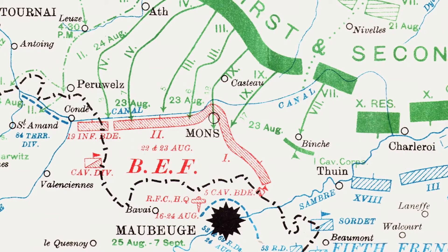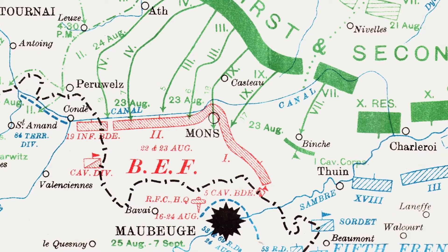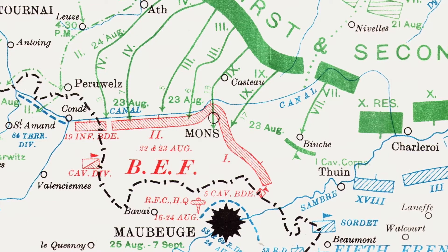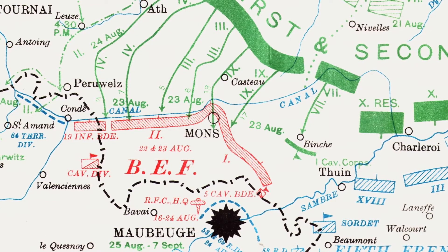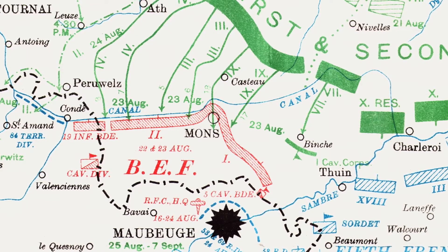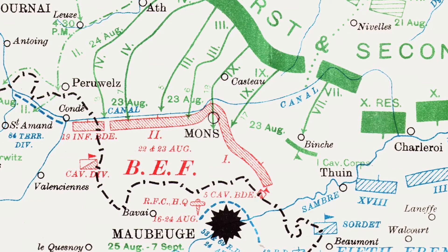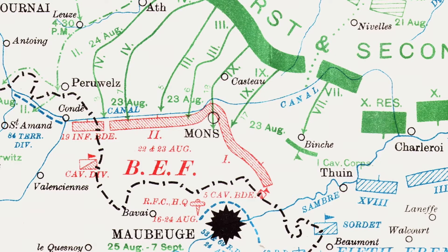In this video, we will look at how the game handles the entry of the 17th and 18th divisions on the eastern flank using entry sleds and head of column markers. Notice this cute little alpine icon near Maubeuge — that marks the headquarters of the Royal Flying Corps, all four squadrons.